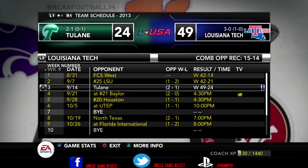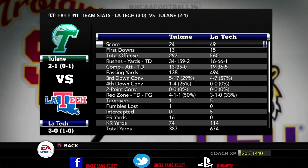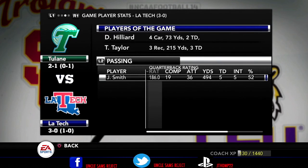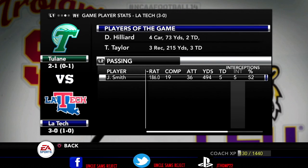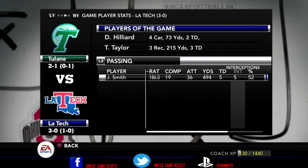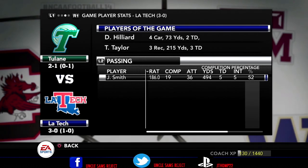But in week three, I did not show you — it was the conference opener. We took on Tulane, another Louisiana school, and we were able to walk away with a 49-24 victory. If you take a look at the game stats, we came up with 560 total yards on offense, only 66 rushing yards and 494 passing yards. Unfortunately, we did have five interceptions out of our freshman Jamar Smith. He had a pretty rough game — 19 for 36, 494 yards, five touchdowns with those five picks. Our player of the game was Trent Taylor with three catches, 215 yards, and three touchdowns.